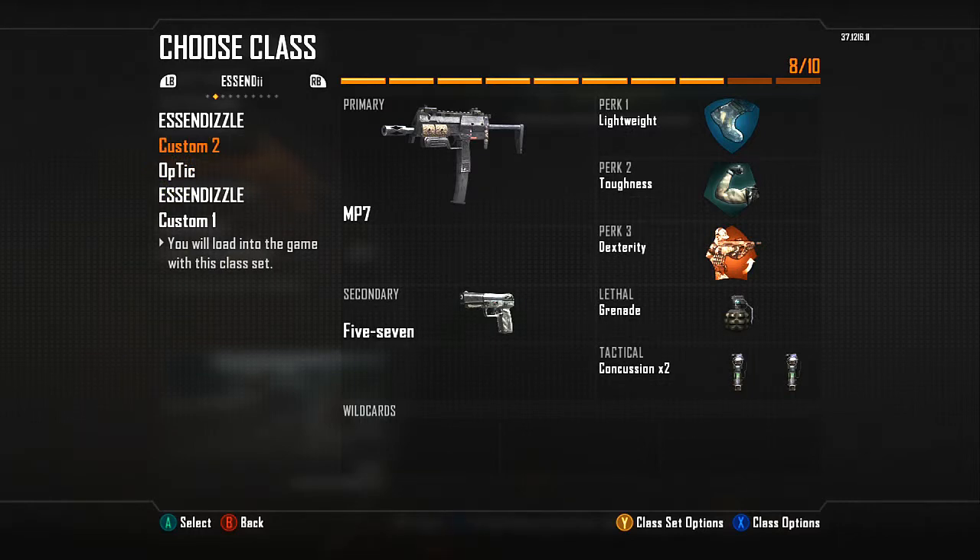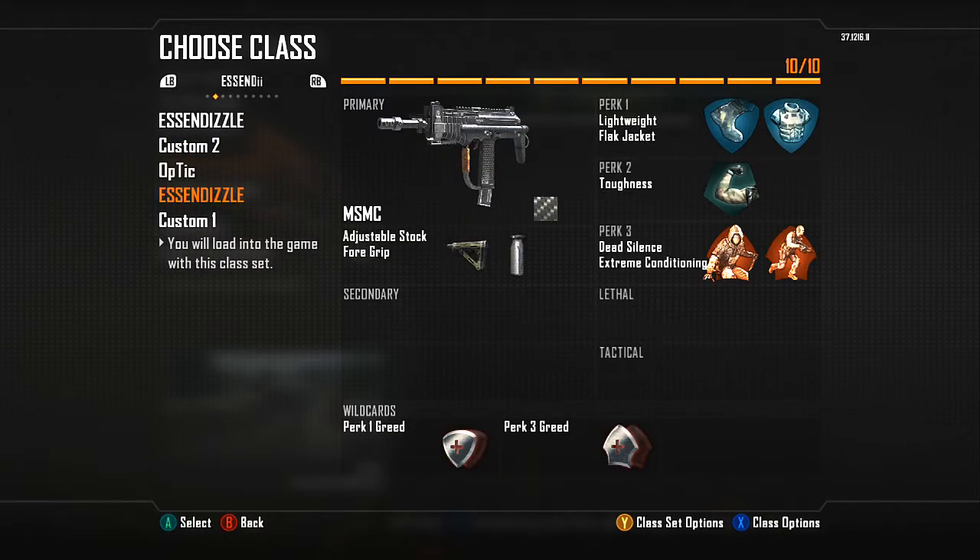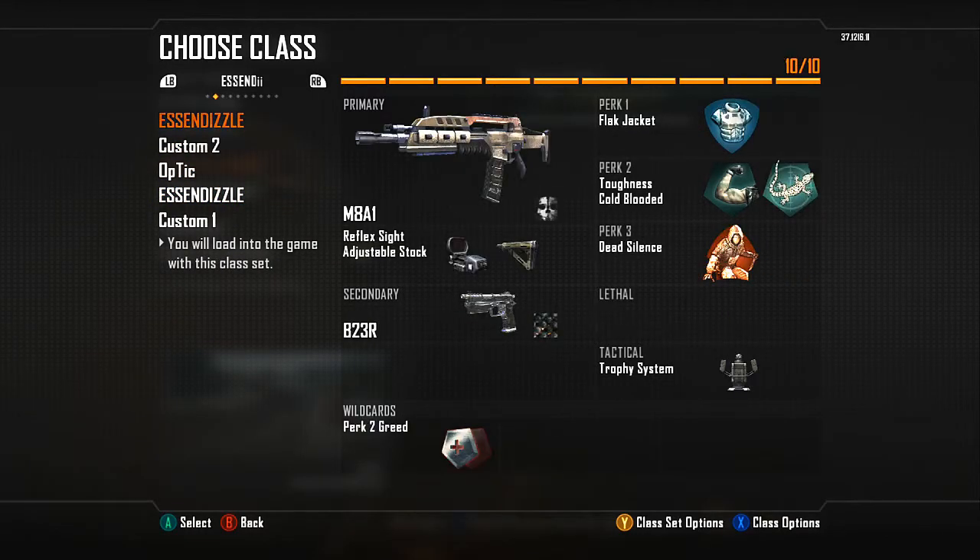Now I'm going to go to my Search and Destroy classes. I only have three classes for Search — I don't really think I need more than that. My first class is basically the one I'd use on a map where I wouldn't snipe.